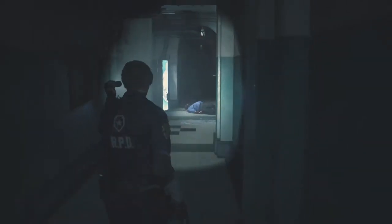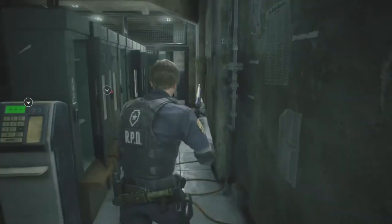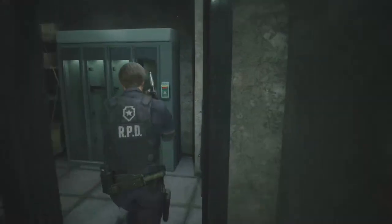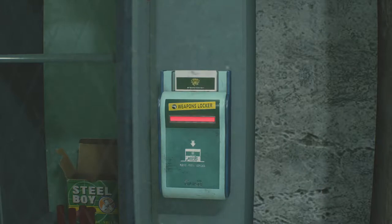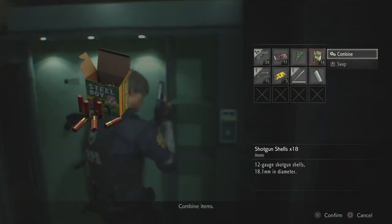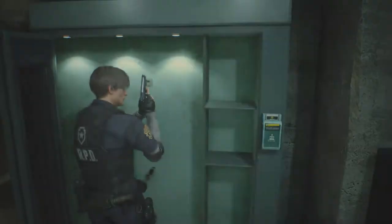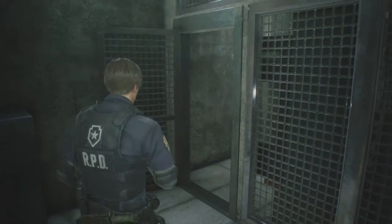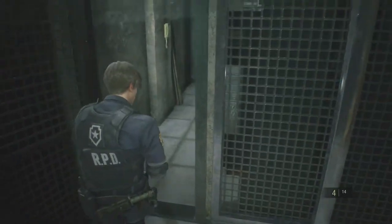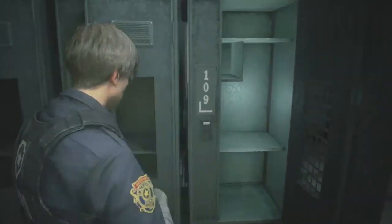The easiest way to get to the weapons locker I believe is this way, and I think that's right here. Let's do this — let's finally get a weapon with some lasting power. Got a couple more steel boys. Finally got the shotty! Let's load that buddy, and maybe take out a couple zombies that we don't even need.